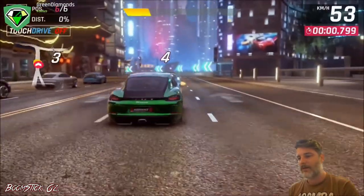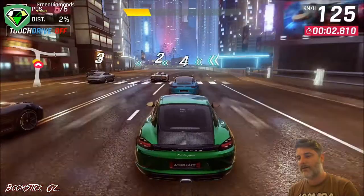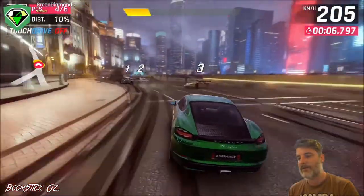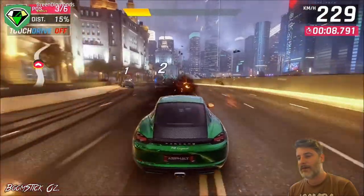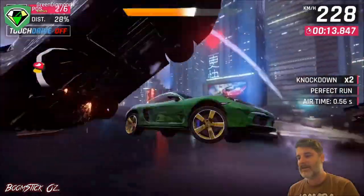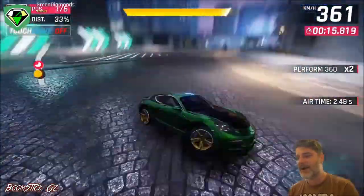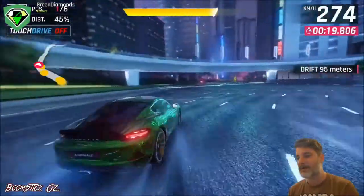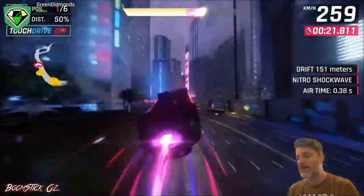Alright, here we go. We're going to hold the nitro here and just try and avoid the AI. Just staying in the middle there and we'll just slowly bank around here. Straightening up and just avoid any AI. Don't worry about getting that nitro bottle. You can 360 here and I just did to get rid of the AI. We'll probably go into a shockwave there just to build up our speed again that we lost.